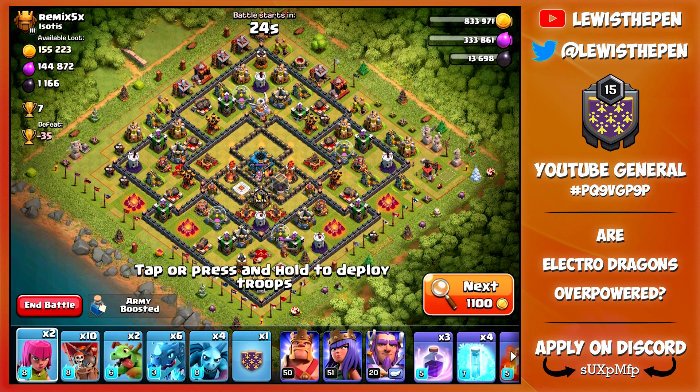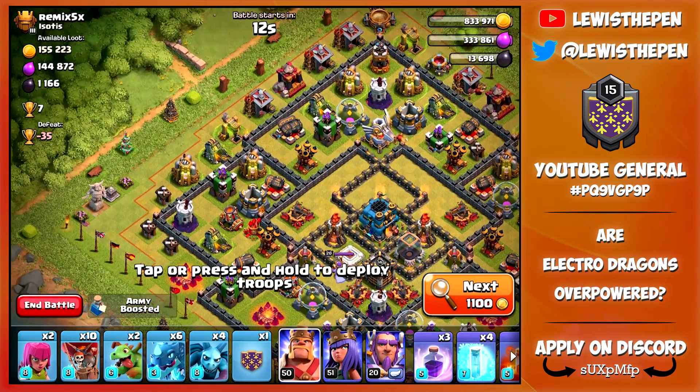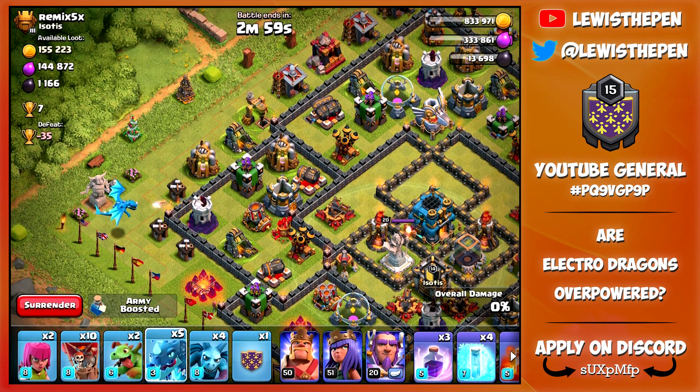So guys we've landed on this base. Now I know it doesn't have a ton of loot but it does have multi-target inferno towers and the eagle artillery is down, so I want to try and take down this base. Let's start off with an Electro Dragon over here to do some damage to these builders.